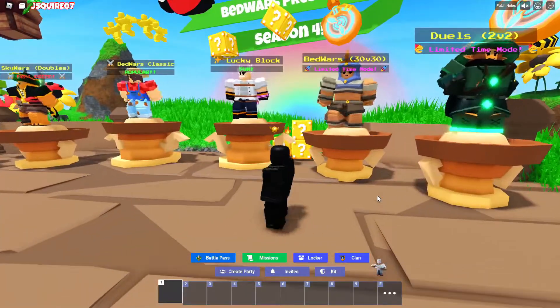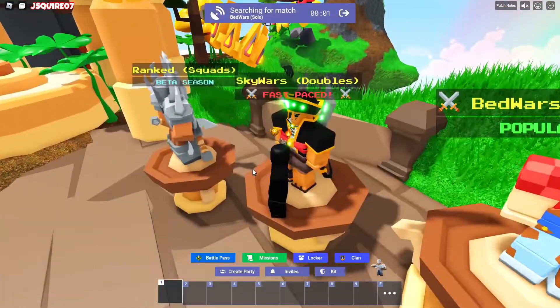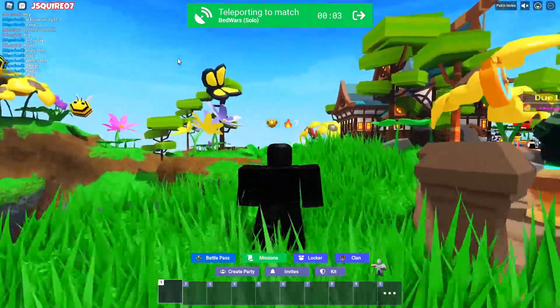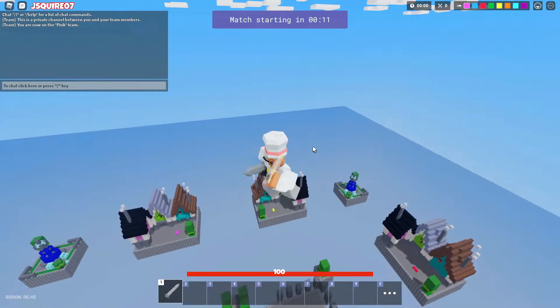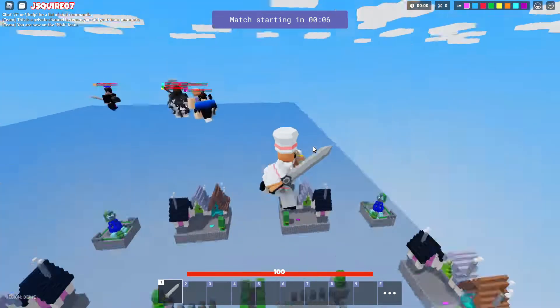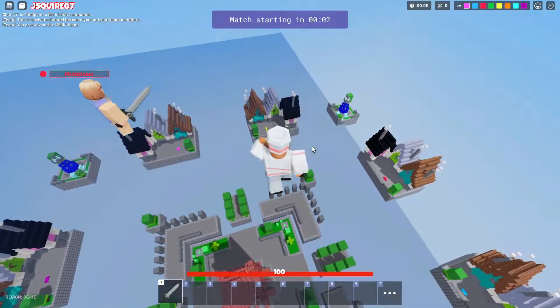It was one of the first kits ever to be released in the game. And honestly, it hasn't ever really been considered an OP kit, as some people may say. But this kit is actually insane. With this kit, if you don't know already, what you can do is buy the speed pies. It does cost emeralds, but you can buy a speed pie, and pretty much what it does is for a minute and a half, it makes you super fast.